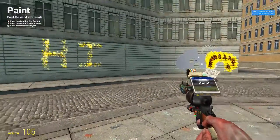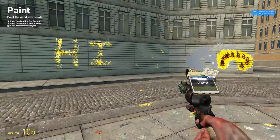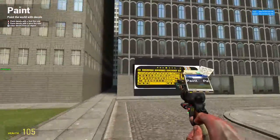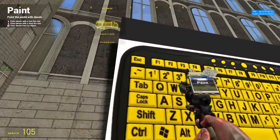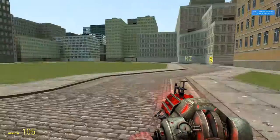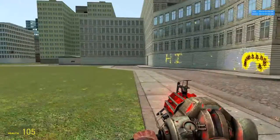A little tip: if you see people doing this a lot and it gets annoying, you can press the tilde key. If you remember from the other tutorial, it's the key above Tab and next to one. Press the tilde key and this is how to get rid of the decals.